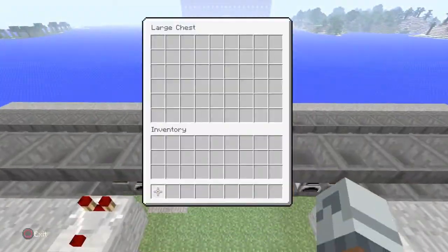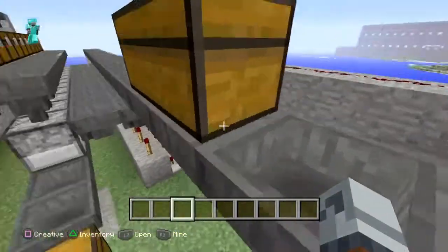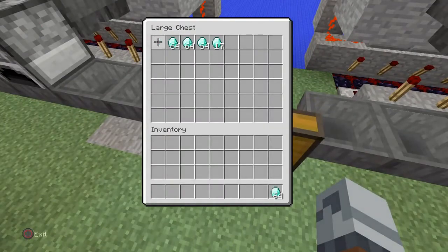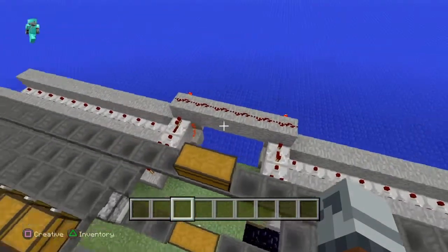In the top chest is where we put our items. In this back chest here is where we put our fuel. And then down at the bottom is where we collect our items. I cooked some stuff before — get rid of that.